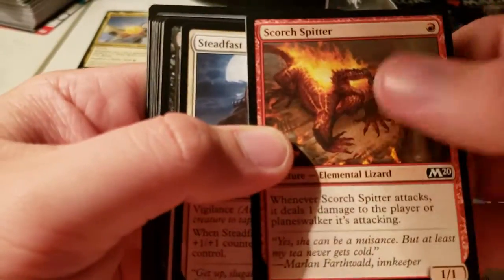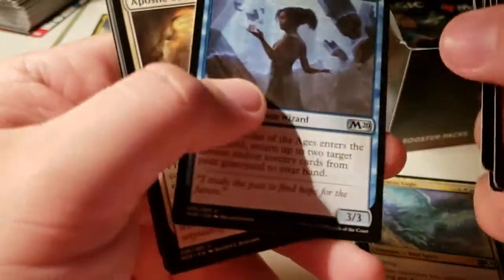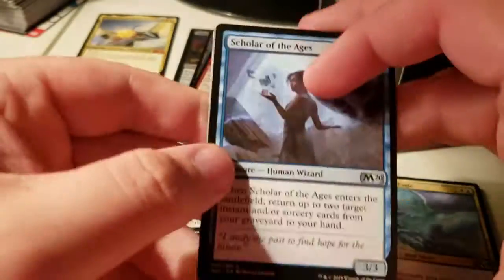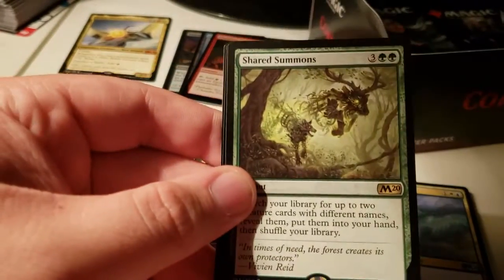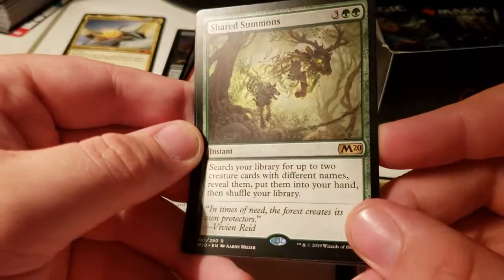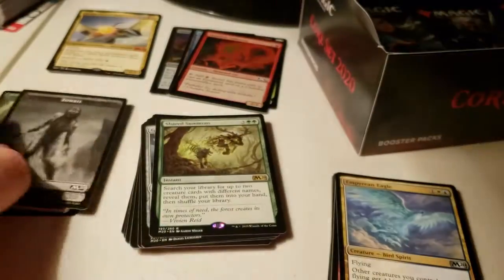That guy's probably going to have to be the new monkey dude when he cycles out. Shared Summons: search for two creatures with different names, reveal them, put them into your hand, then shuffle your library. Swamp and a zombie.